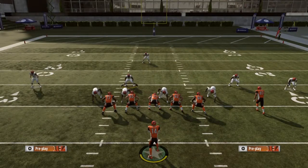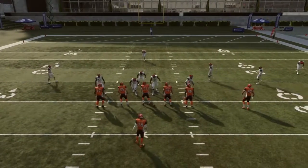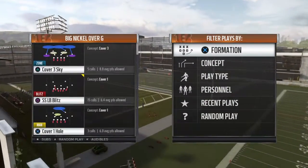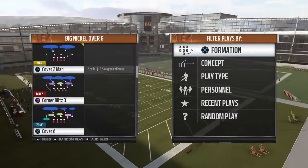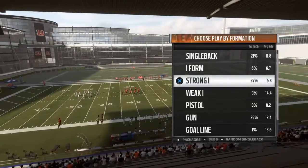Hey guys, this is Matt with MoProGaming and I'm going over this new meta defense. In the Big Nickel over G — let's just go back out — the Big Nickel over G, it could be cover 3, cover 2, whatever. Basically any standard coverage out of this formation. A lot of people like cover 2.